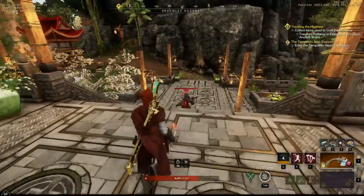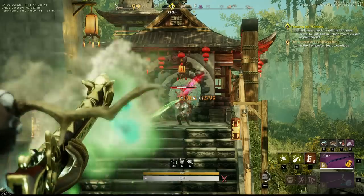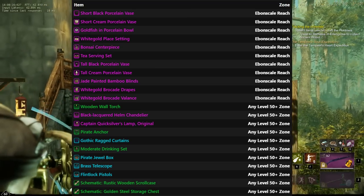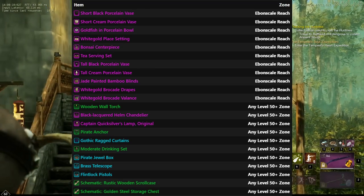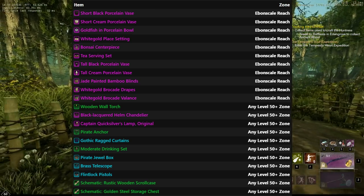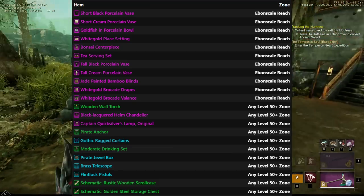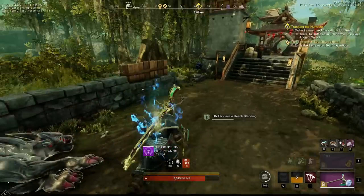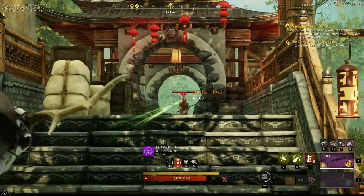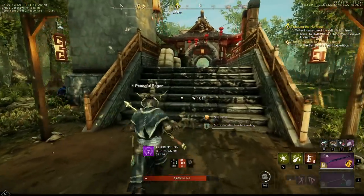If your goal while running chests is the schematic for the golden steel storage chest, then you will want to do chests in any level 50 plus zone — except EbonScale. This schematic is in a unique loot bucket, and if you are running chests in EbonScale there will be 11 additional items in that bucket that make it incredibly more difficult to get. These items do not exist in chests outside of EbonScale, so you will have a much better chance elsewhere — like Edengrove, Shattered Mountain, or Reekwater. Sorry, that took a turn. Let's get back to the video.